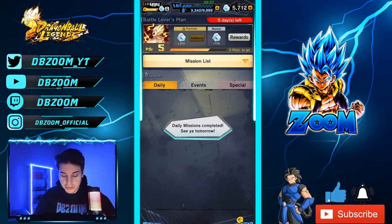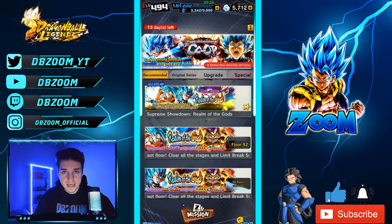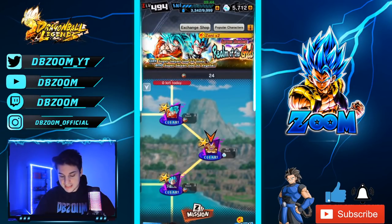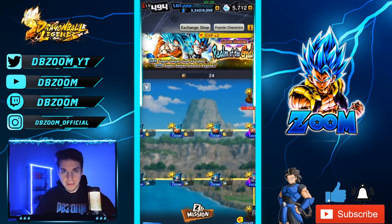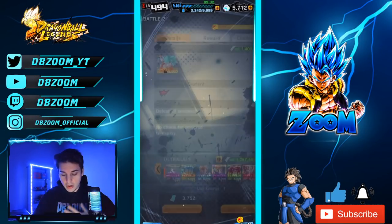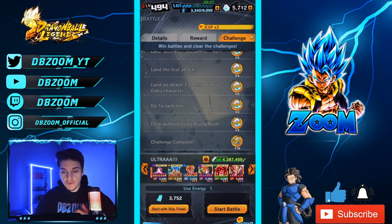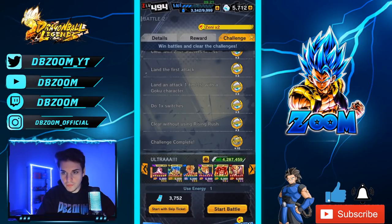Now things get quite interesting because we've got a ton of brand new event missions. First is the Realm of Gods. I'll make a video on the next Zenkai as well, because it looks like we're getting a whole bunch of hints a lot of people missed. From all of these, including the first-time rewards and all the side crystals, we can collect 464 crystals — putting us at 909 total.